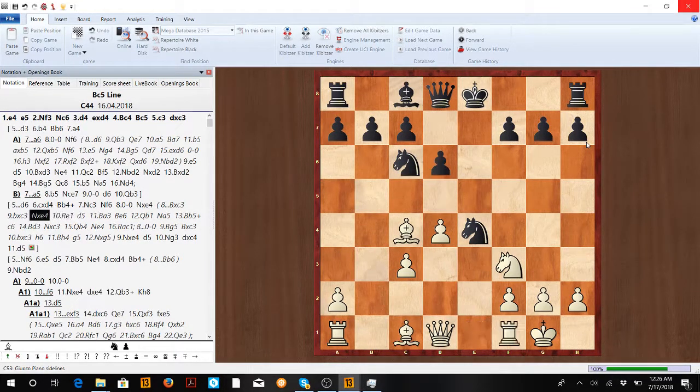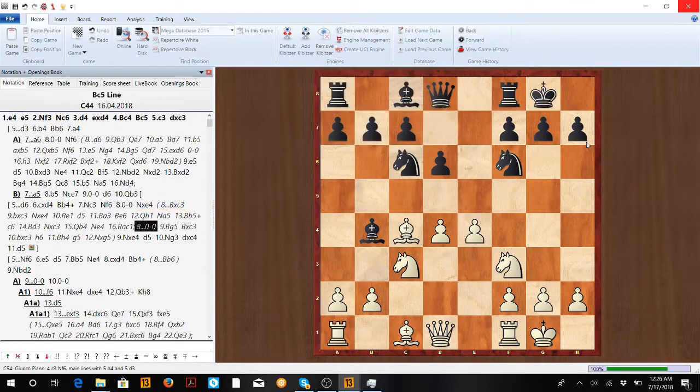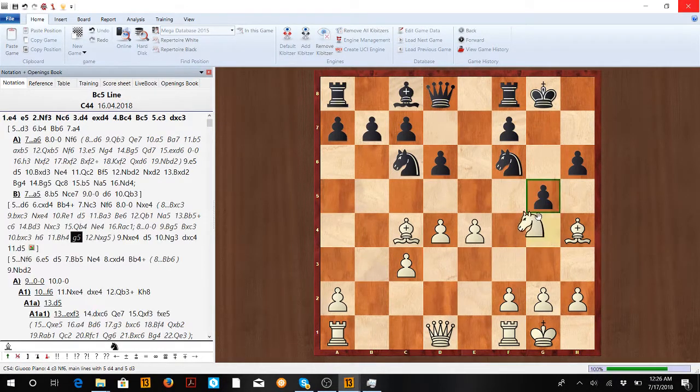Lastly in the d6 line, if he just tries to castle, we go Bishop g5 and we have everything we could want. We have Knight d5 ideas coming, and this pin is super annoying for him. If he takes here, he gives up the bishop pair, and if they try something like this, don't be scared to sacrifice the piece. We have Queen f3, Bishop e5, and this king is gonna be battered very soon — even f4-e5 is another idea.